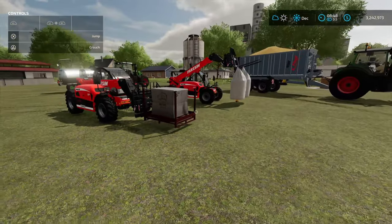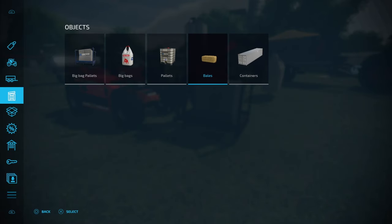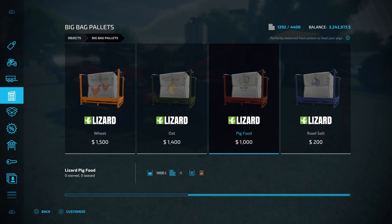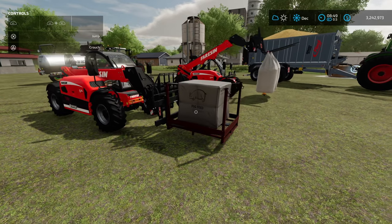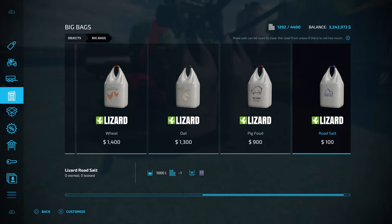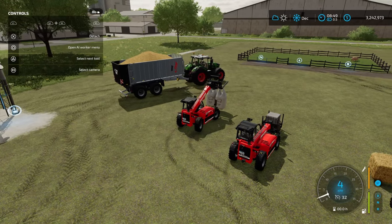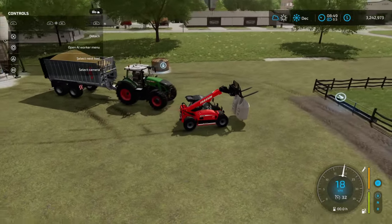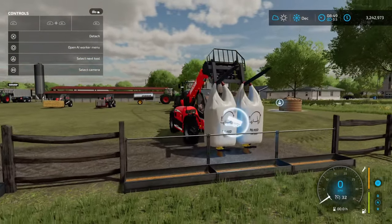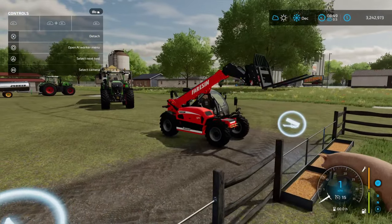Next we need to add some food. We've got pig feed available in big bags or pallets. To find them, go into the shop, objects, big bag pallets, and scroll over to pig feed — Lizard pig food, $1,000 for 1,000 liters for the pallet. The big bag is under big bags in the shop: $900 for 1,000 liters, a little bit cheaper. The pig food comes pre-calibrated to provide all the necessary food types, filling up the troughs. The bags will disappear once they've been consumed.